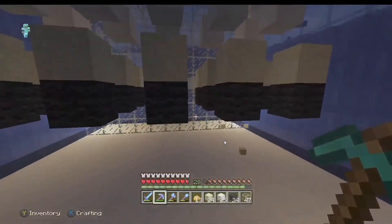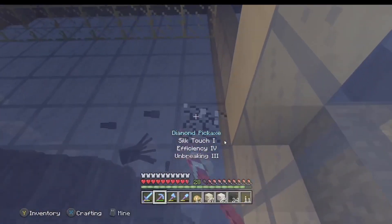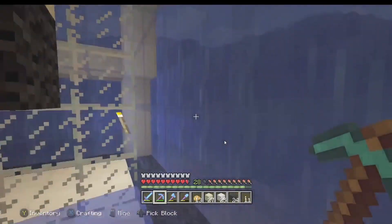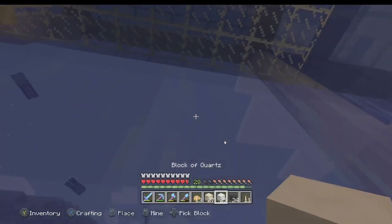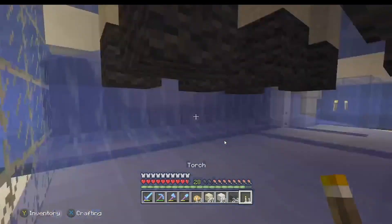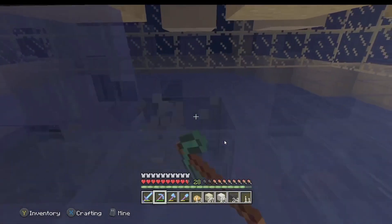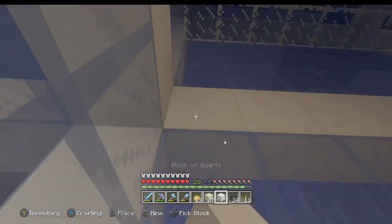I'll collect everything and place a few torches. I do want to change this layer here to quartz quickly — I'll just change all of it to quartz because I think it will fit in properly. I'll do the same on the other side but I might just have enough for this. I might also do a layer around this bit — we'll see.